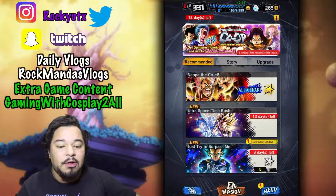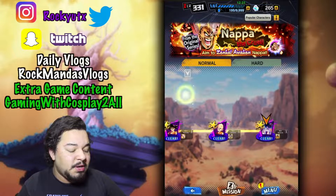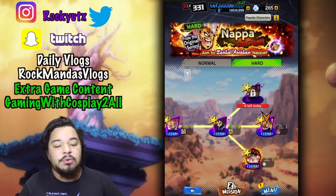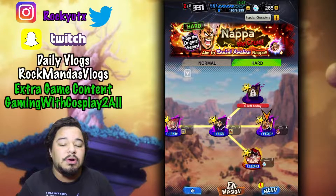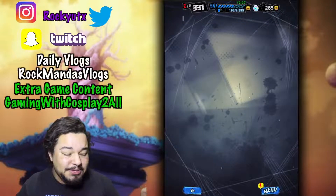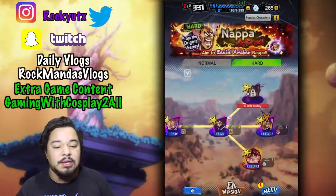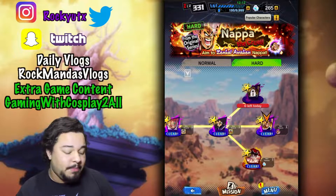Hit me up on Instagram and follow me over there as well. For this Nappa event, what you're going to want to do is go to the overhaul and literally complete normal and hard all the way across. You don't have to gold star them. The reason being is you're going to need to farm out this event specifically to get things going. The important thing to know is you need to have a seven-starred Nappa.